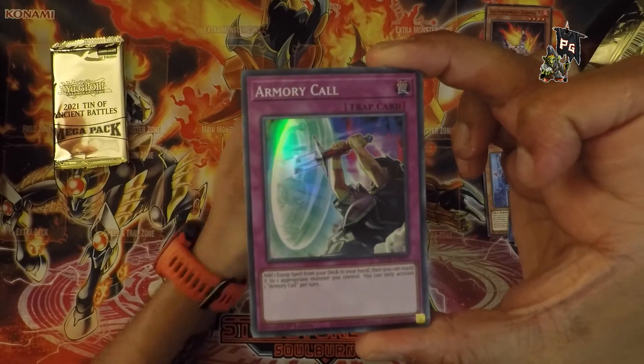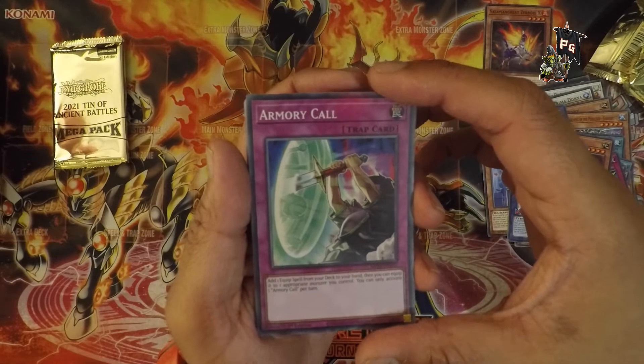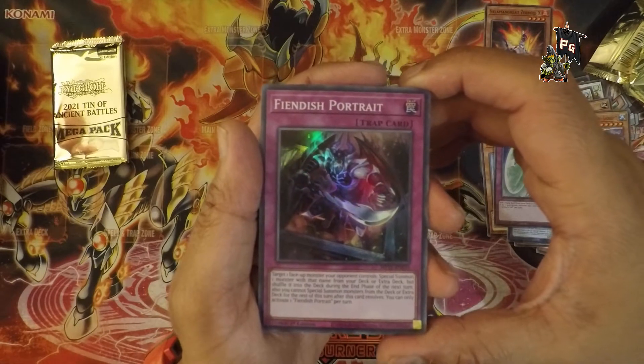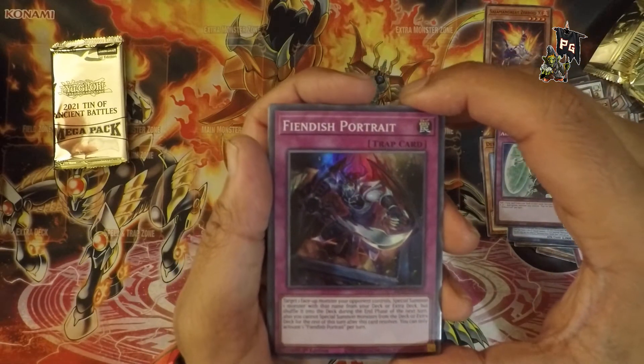Armory Call — that's a good solid name. It's a guy getting a sword out of what seems to be a pocket dimension. It's a very nice foil card — we're getting into the foil cards now. Finished Portrait — it's a dude jumping out of a photo frame. Not bad. What's the artwork if it's framed? Very nice, also very shiny.